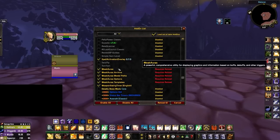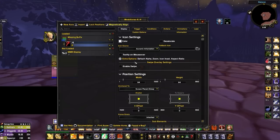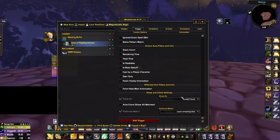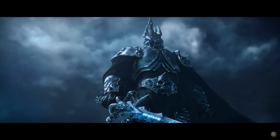Last up we have Weak Auras. This is a beast of an addon and honestly warrants its own video. One thing we do recommend is setting up Weak Auras to remind you of missing buffs — simply type in the name of the buff and set the trigger to be a missing aura. Let us know in the comments if you'd like to see a more in-depth Weak Auras guide for Wrath of the Lich King Classic.